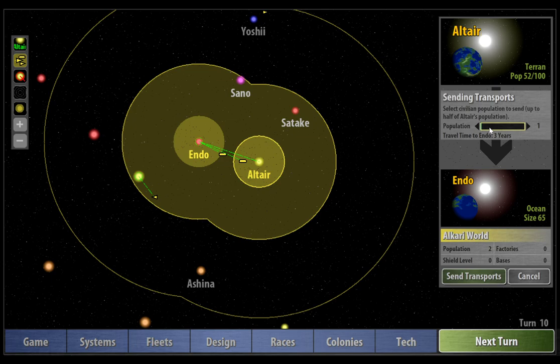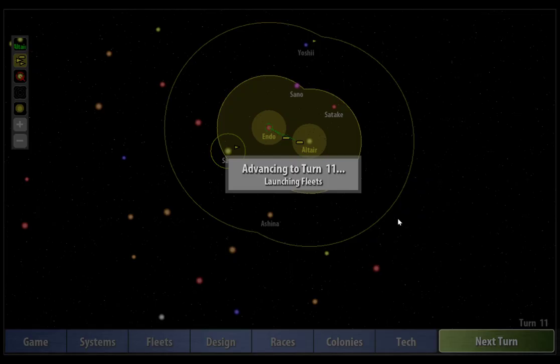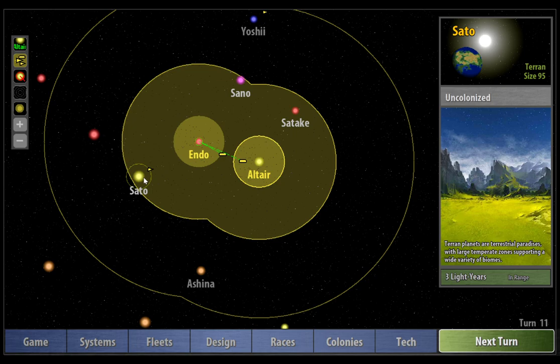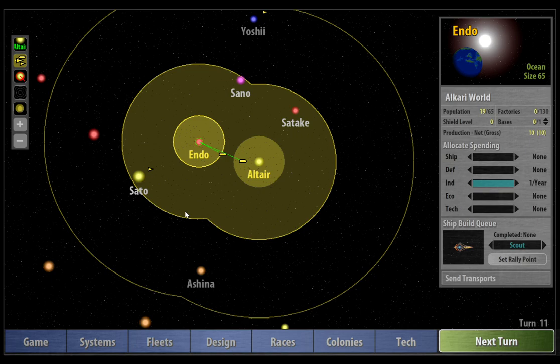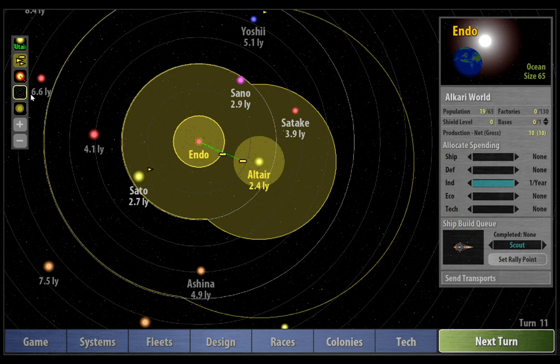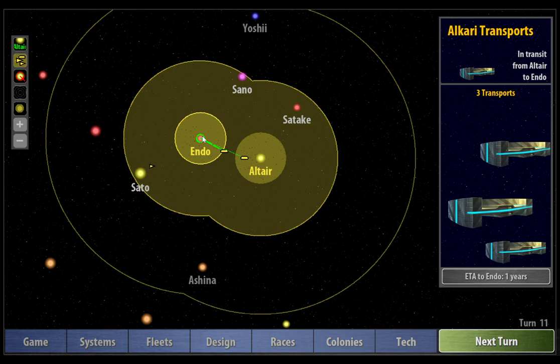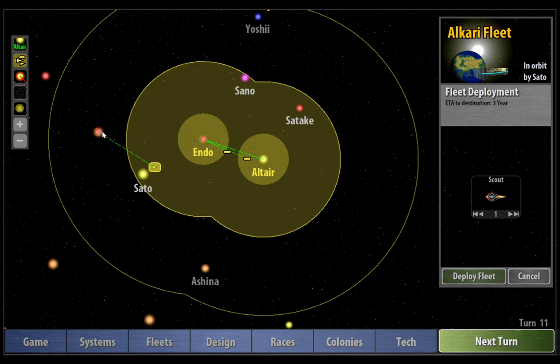Altair is going to send just another couple of transports. And on the next turn — this is great — we've actually found a size 95 Terran planet designated Sato. Now that we've got Endo, we can use it to reach Sato, which is now within 2.7 light years, as indicated by the fuel cell range indicator. Endo's now got 19 population, with 5 more on the way, which will take us up to 24. So we want to send a few more from Altair and try to get it up to its 50% point as quickly as possible.